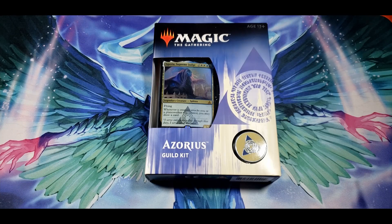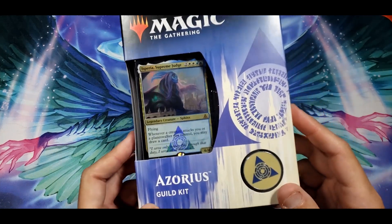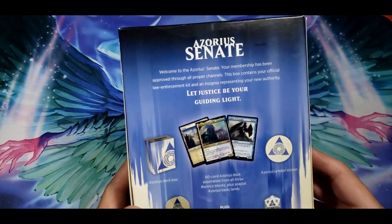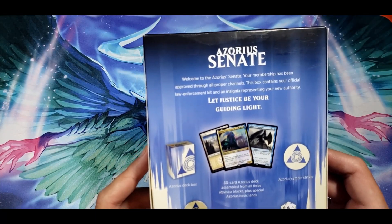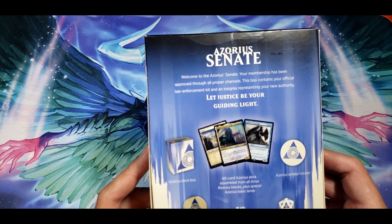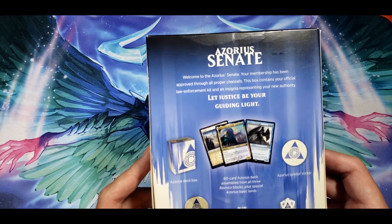Hey everybody, this is mazius616 here and welcome back to the channel. Today we are checking out the Azorius guild kit. I've never opened one of these before and I saw it and I was like, this looks pretty cool. Apparently these are the level-headed ones in Ravnica, if I remember correctly, yes, from all three Ravnica blocks.